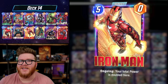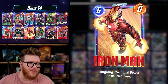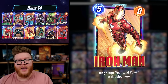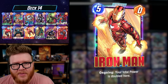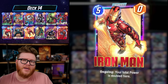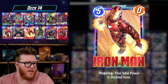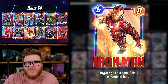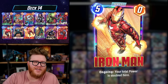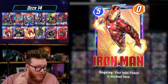But those are primarily sneaky combo-style decks. You've got Mr. Negative decks flipping Iron Man into a zero-cost five-power card, or Tribunal decks where you're stacking up huge Iron Mans with Onslaughts and distributing power with Tribunal. You're never really just playing Iron Man as a five-cost zero-power and calling it a day — even Spectrum decks use it for ongoing synergy.